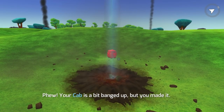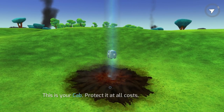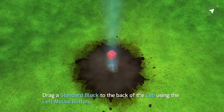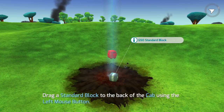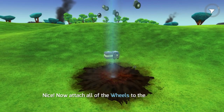Your cab is a bit banged up but you made it. This is your cab — protected at all costs. Click and drag the right mouse button to look around for other parts. Drag a standard block to the back of your cab using the left mouse button. This is what I mean by the whole salvaging section — we can attach things to our existing parts.